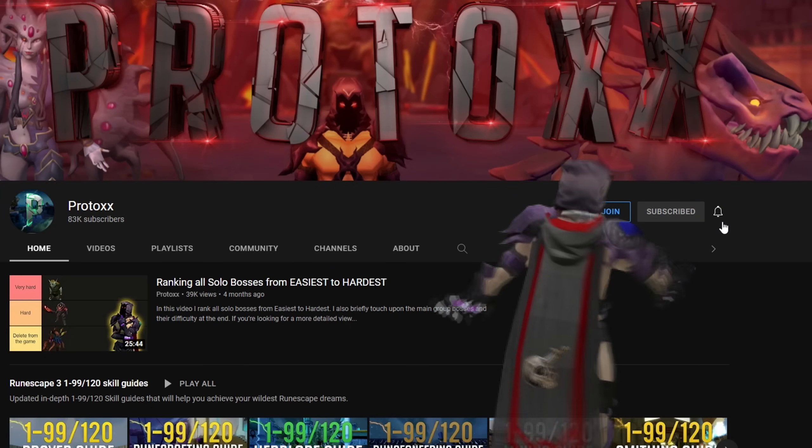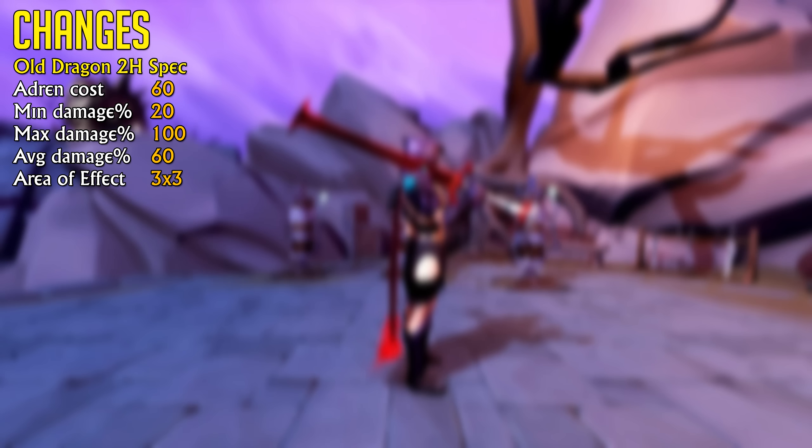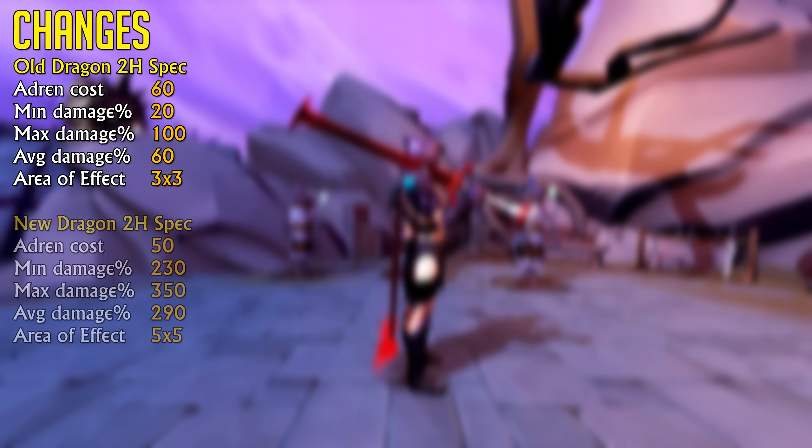For RuneScape guides, content, and news, be sure to subscribe. The Dragon Two-Hander's special attack used to deal 20-100% ability damage, meaning on average it would deal 60% ability damage to all targets in a 3x3 radius, all for the hefty cost of 60% adrenaline. Basically, it was useless for any high-level play.